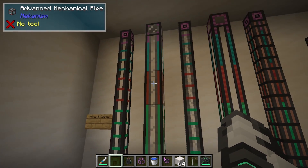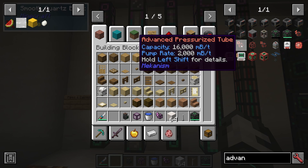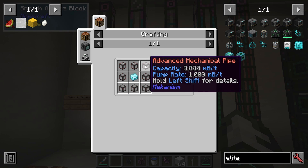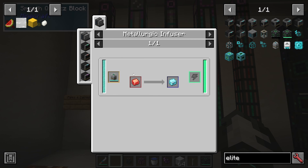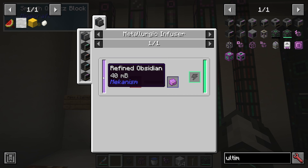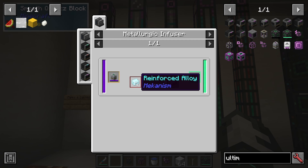If we want to look at how to make advanced, elite, and ultimate versions — for advanced, you need eight of the basic ones and an infused alloy, which is redstone infused into iron. For elite, you need eight advanced with a reinforced alloy, where you infuse your infused alloy with diamond. And for ultimate, it's the same again but with an atomic alloy, where you put refined obsidian in to infuse that reinforced alloy.